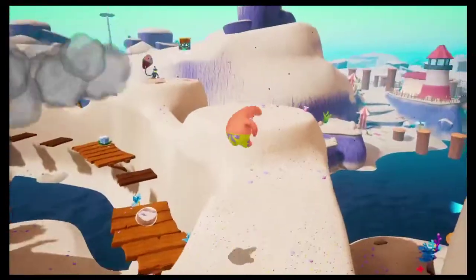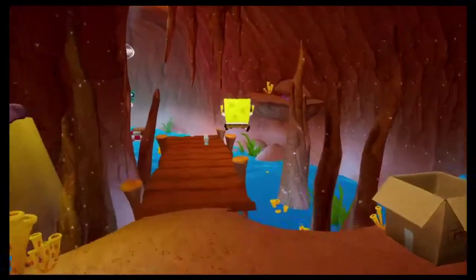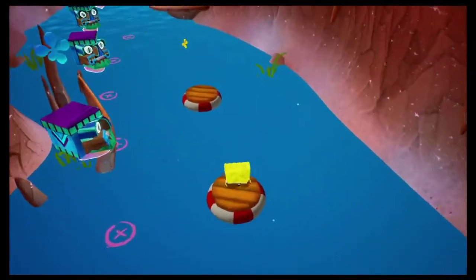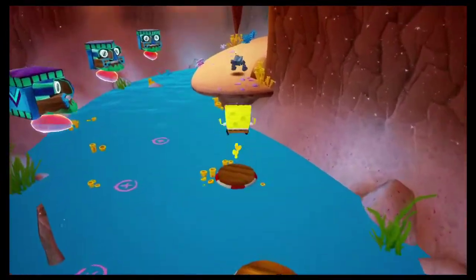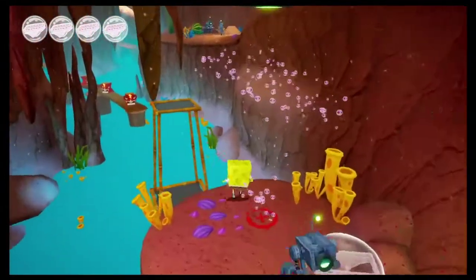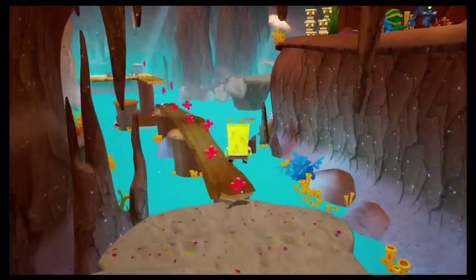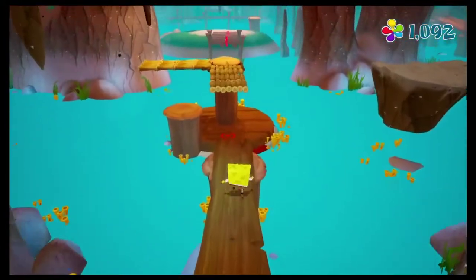Luckily for us, since we already destroyed the cannons — even though we had to reload — they will not respawn. Meaning we have nothing to worry about here. Next up is the Goo Lagoon Sea Caves. This is going to be the first really challenging part of the video, because there is one section we are going to have to deal with. After talking to Gary — he tells us there is a golden spatula at the end of this cave. After we traverse it, we'll be able to claim it. However, there are a couple more things we need to traverse first. We have to come back here and grab that sock, and also get rid of these Thundering Tikis, because during one of my practice runs I tried to get across before they blew up and it did not work.